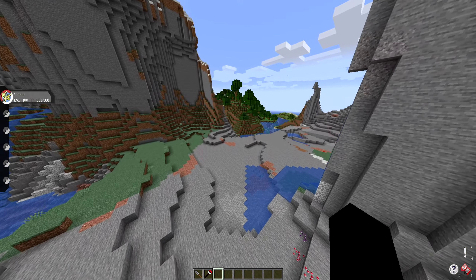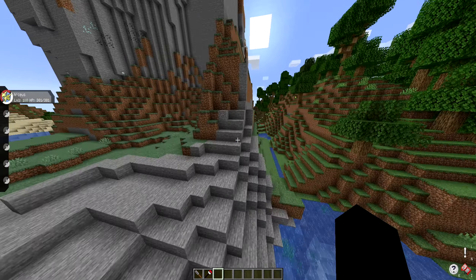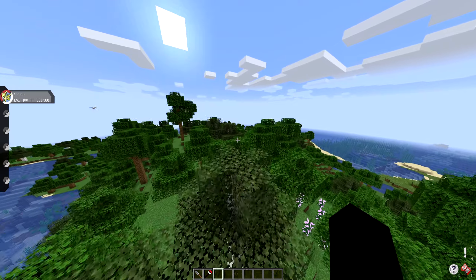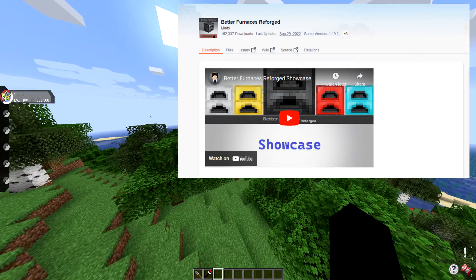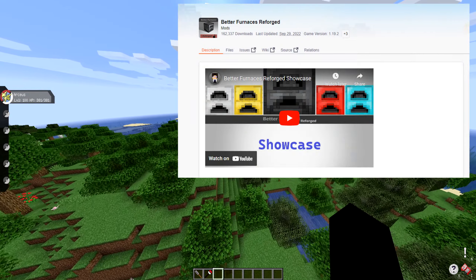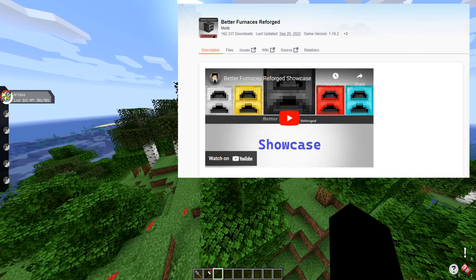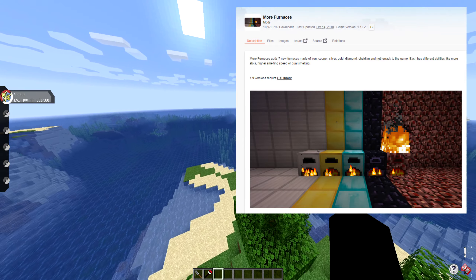Next up — another optional thing — if you want a faster way of smelting items, you do have to smelt a bunch of ore in Pixelmon. Install some sort of furnace mod — there are mods like 'More Furnaces' that just add in enhanced furnaces that will smelt stuff a lot easier and a lot quicker, so you don't have to worry about that.